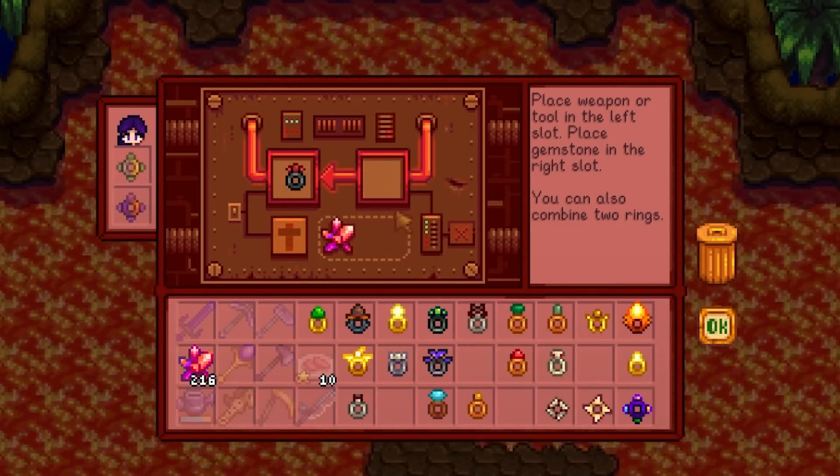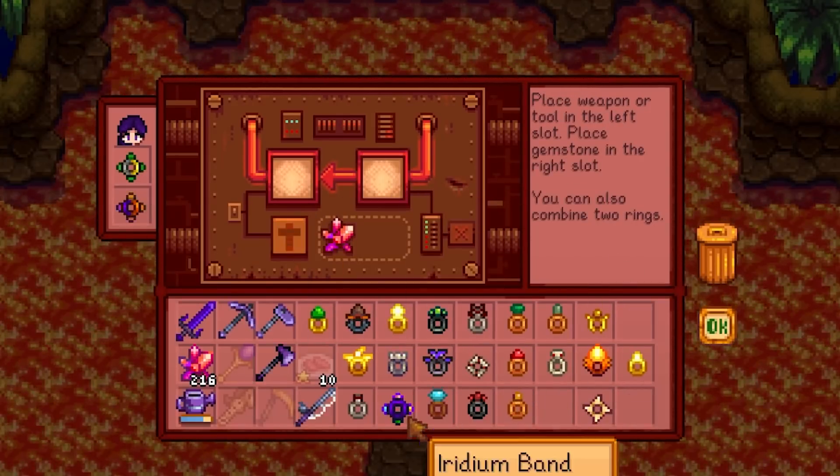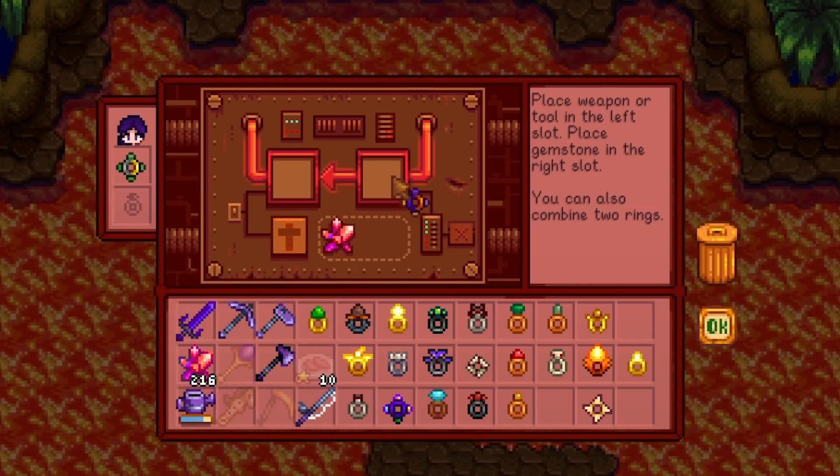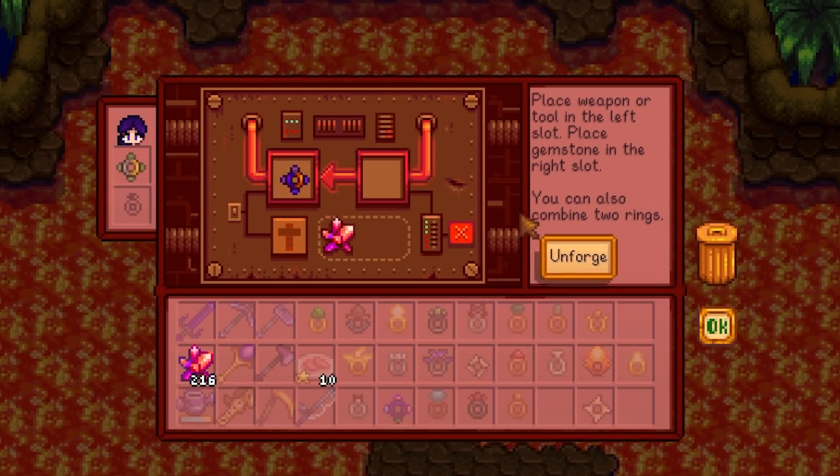Each time you combine two rings together it's going to cost you 20 cinder shards, so keep that in mind. You can also unforge the rings if you change your mind or want to use one ring with a different ring.